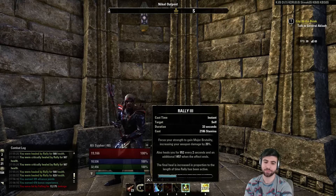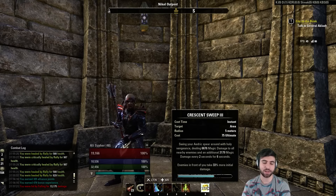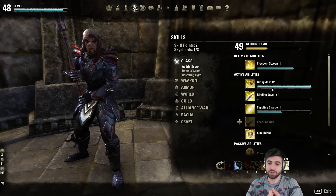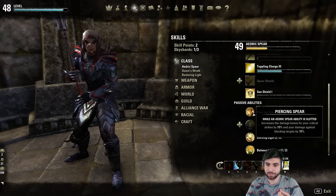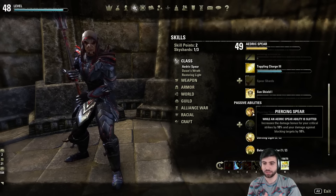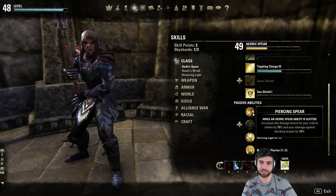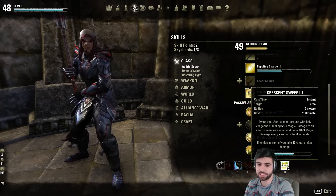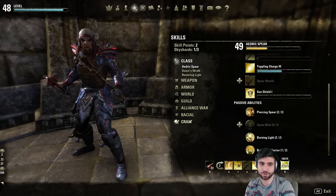Rally — of course you need Rally for the Weapon Damage buff and the healing over time. I do have Crescent Sweep again on this bar since I don't have another ultimate to replace it. You do want to have one Aedric Spear ability on each bar for the passive that gives you 10% extra critical and 10% extra damage against blocking targets — that's really important. You might keep this here and then put Flawless Dawnbreaker on the front bar once you get it.